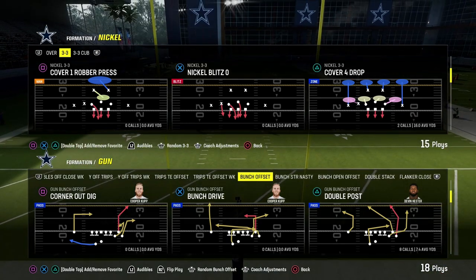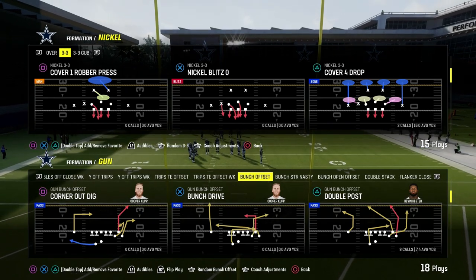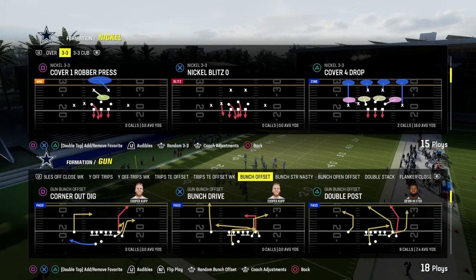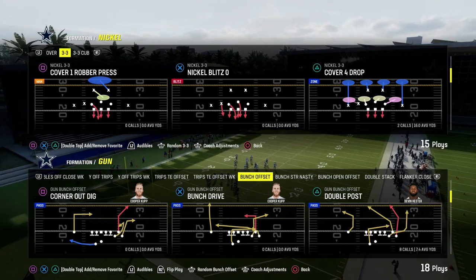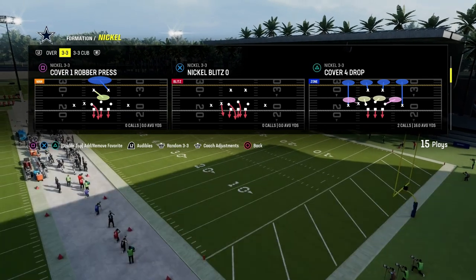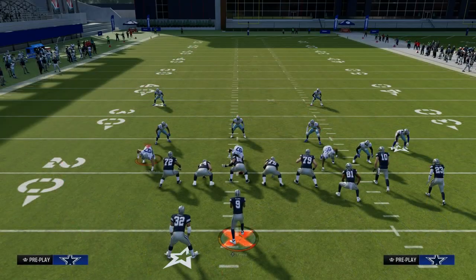The play double post out of the Colts playbook is one of the best man beaters and can really beat every coverage in Madden 24. It's one of the best power plays in the entire game, and the cool part is that it is a quick snap play — you're only going to need one or two hot routes to make it effective.